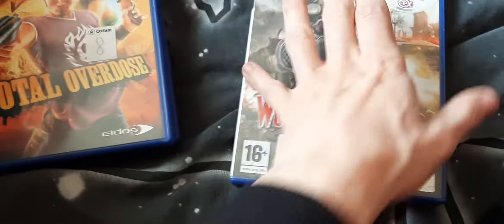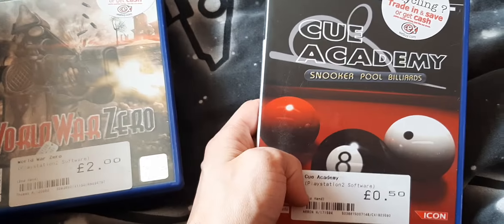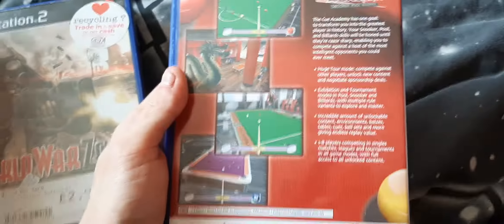World War Zero — another original first-person shooter; I think I might have played this on PC. Q Academy: Snooker, Pool, and Billiards — different pool tables on there.